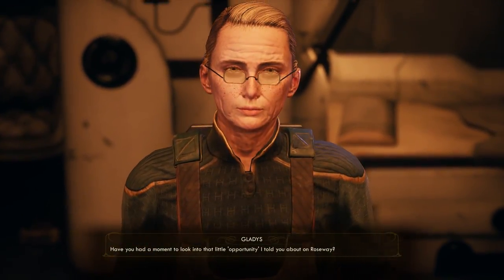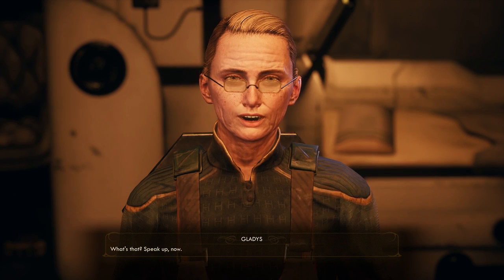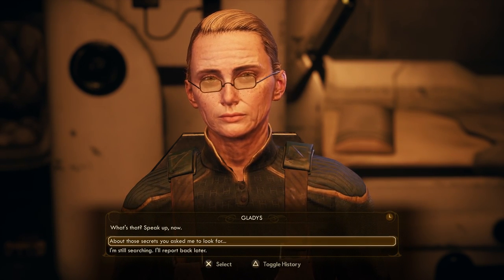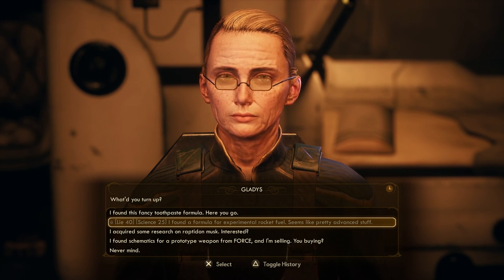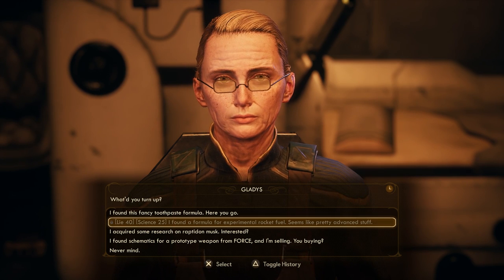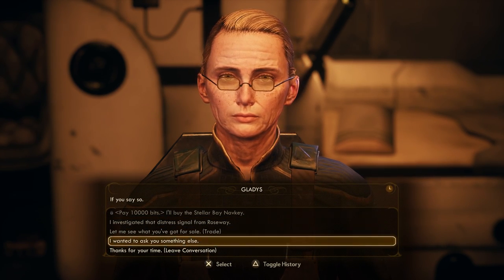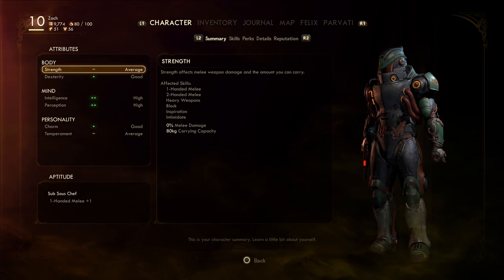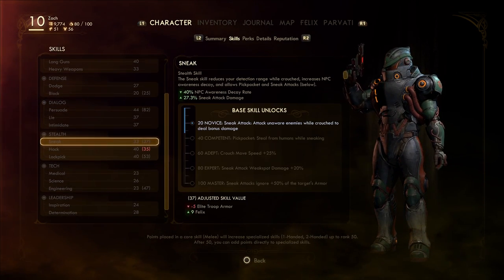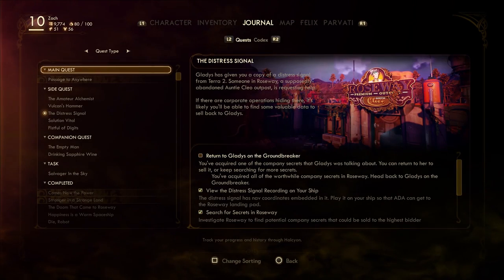Hello, lady. Have you had a moment to look into that little opportunity I told you about? I spent much more than a moment. If we convince her that the toothpaste is rocket fuel, that's so sweet. 40 lie and 25 science — I gained Purple Berry Punch. I'm very close to 40 lie. I could make this happen. I'm very close to leveling up, so let's go actually complete something else and then we can lie and probably get even more out of her.